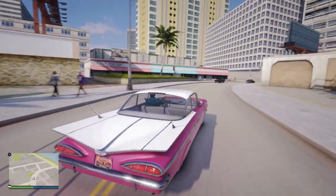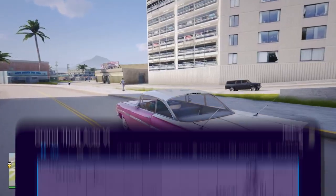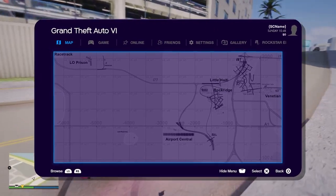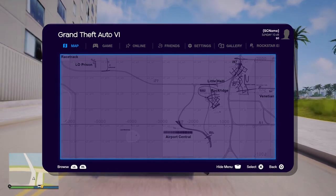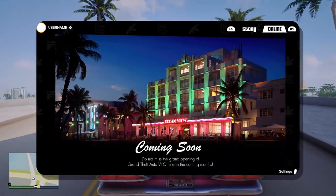First, we have some new UI for GTA 6 that was reportedly leaked a few hours ago. And as we can see, this looks pretty legit. I at least would be happy if this was the actual stuff for GTA 6. We have a couple of loading screens here that look pretty good.